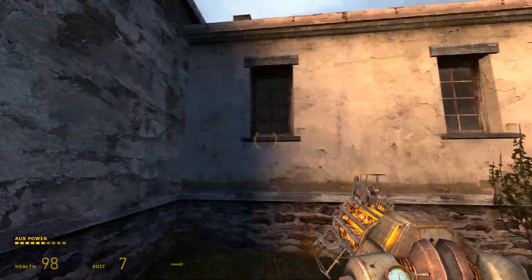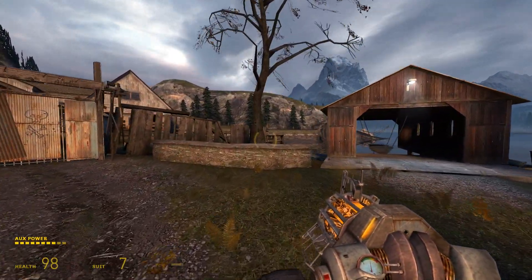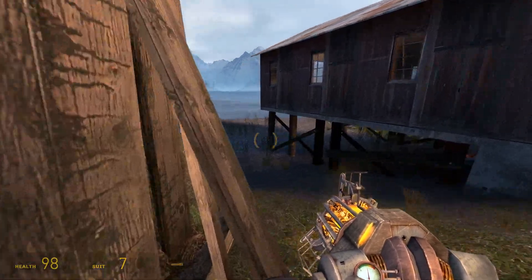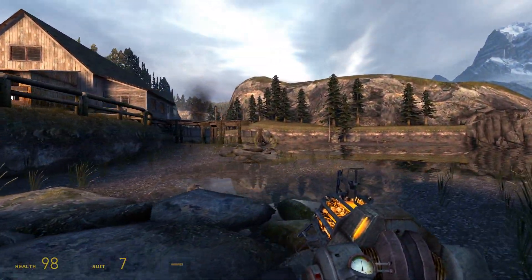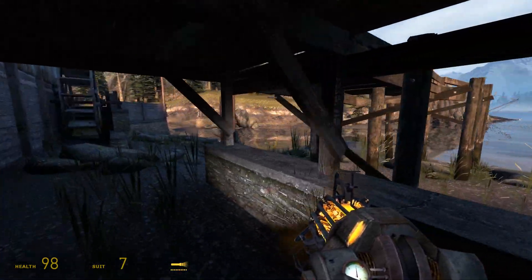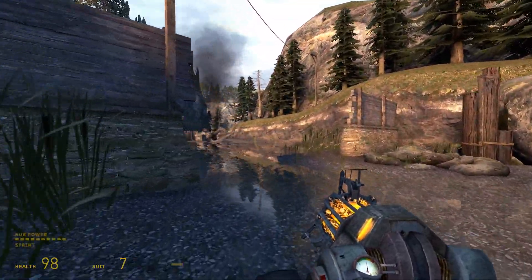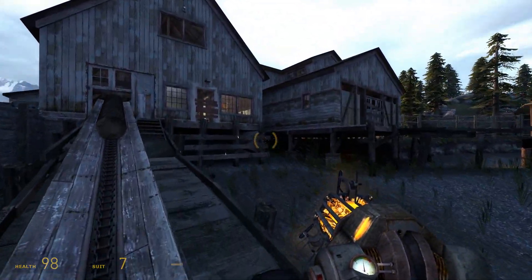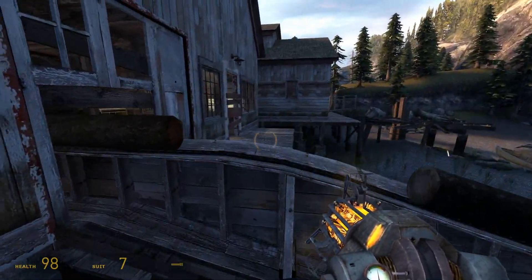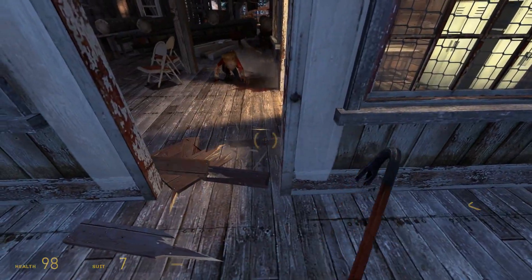There's bars on this window but none on these — not sure if I can break those. There is that hole. Let's take a look around. You wouldn't have built this waterfront if it wasn't significant, right? Looks like we are in some sort of lumber mill. I can't hop on this — no way to get inside from here. Oh, a crowbar! Yeah, that's what I'm talking about.